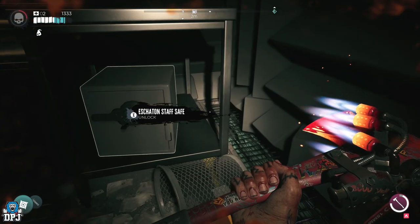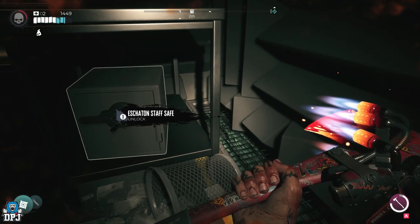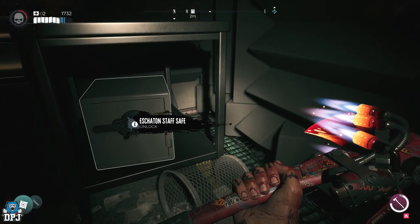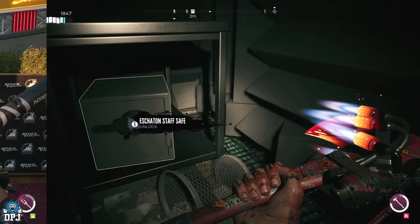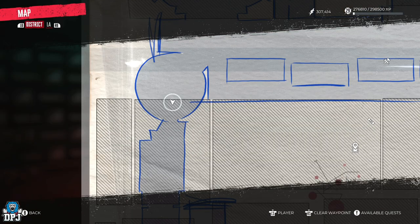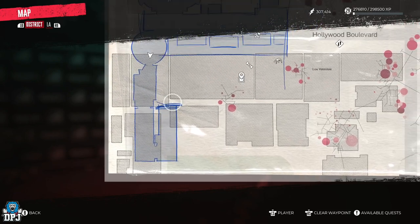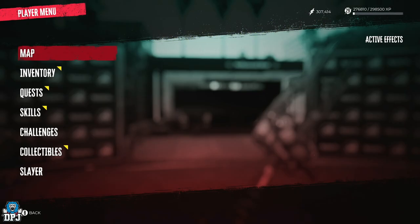So the Eschaton safe is located within the Hollywood Boulevard area and I do believe the campaign may have to be completed for this one to be accessible. To get the key you need to open this safe, again within the Hollywood Boulevard area, come to this point on the map.